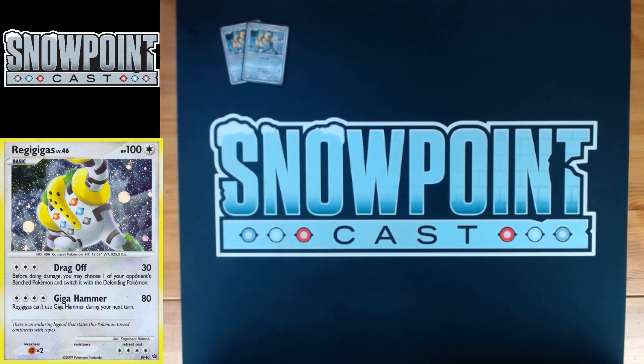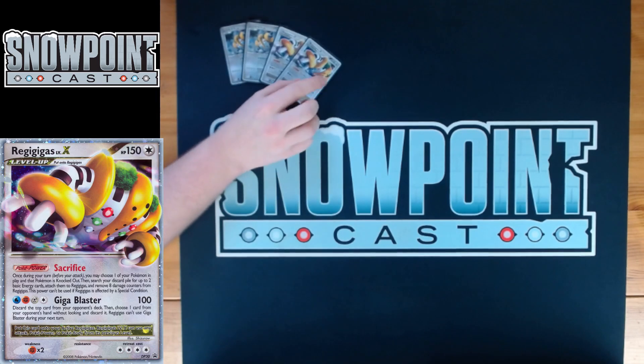Regigigas's second attack is pretty good too. For four colors energy, Gigaton Hammer does 80, but you can't use Gigaton Hammer during your next turn.